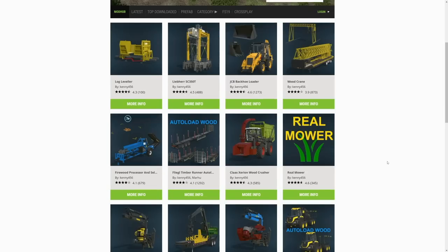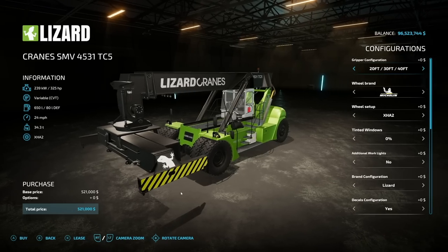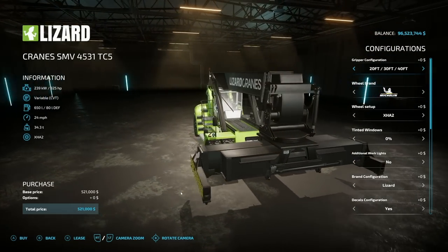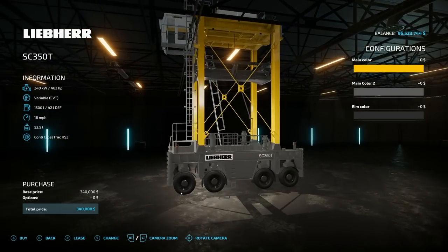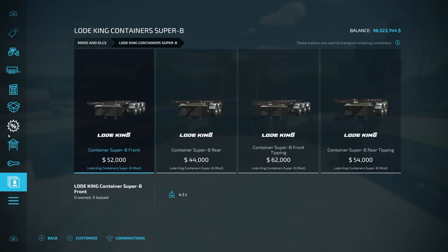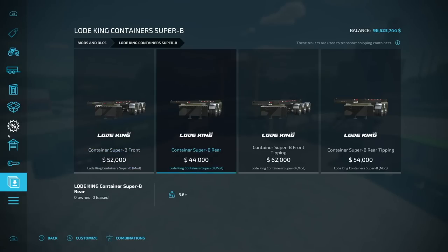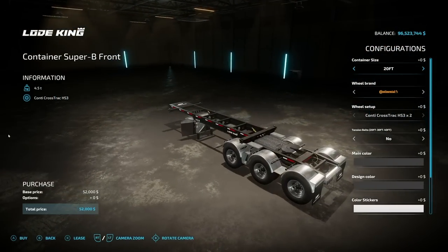All of the mods in the container list are thanks to three modders: Hispanomonings, 82 Studio, and Kenny456. Currently we've got two ways to transport these — the Lizard cranes from Hispanomonings and the absolutely massive Libra SC 350T from Kenny456. We've also got two different trailer mods: the Tippy container trailer pack, which handles 20, 25, 30, 35, 40, and 45-foot trailers, and the recently released Load King Containers Super B, available in regular and tipping trailers — you can make an entire road train out of these.